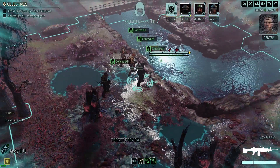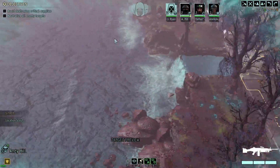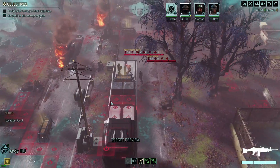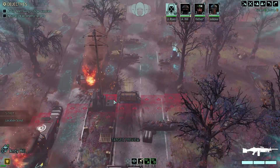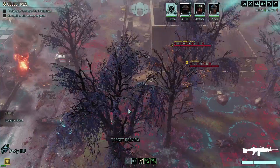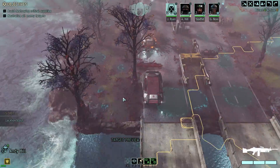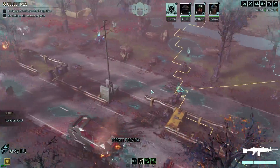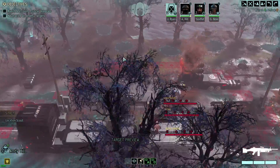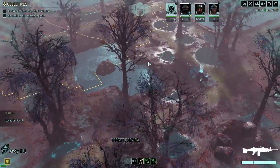The disabled Advent convoy is just ahead — engage and eliminate all hostile forces. It's a pretty narrow map and we have vision of everything, which is nice. There are eight guys total, including a priest. Let's see if there's any high ground to get to for my sniper — it doesn't really look like there's any high cover or high ground. It's a bit ridiculous.